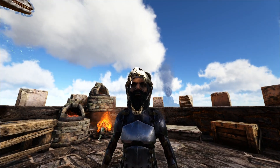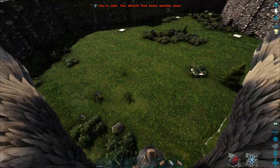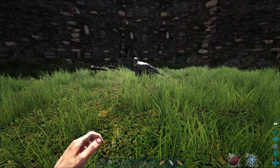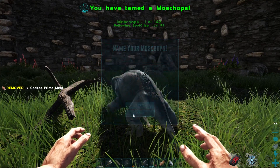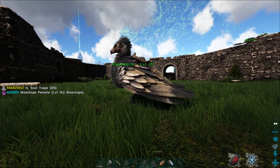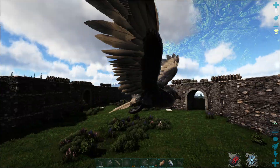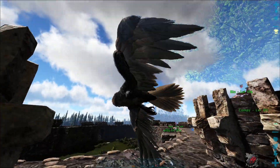Alright, so we're back at the castle. I want to tame up this moschops that I brought back with me - she's down here somewhere. Because it's a female. Here it is - I saw this moschops on the way back and figured I'd tame it up. It's only a 95. I want some cooked prime meat - boom, nice, one feed. I don't really need this right now, but I would like to start working towards some Desmodus taming - the new bat creature on this map.